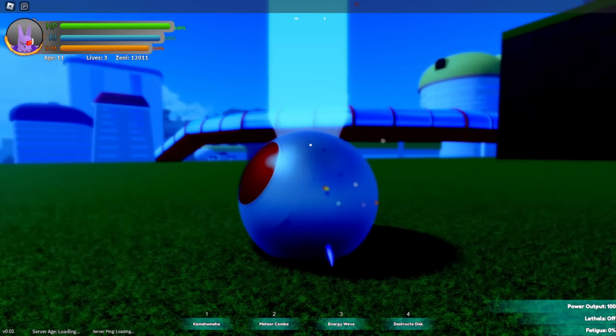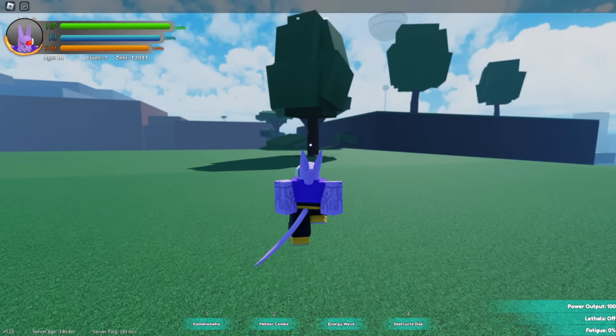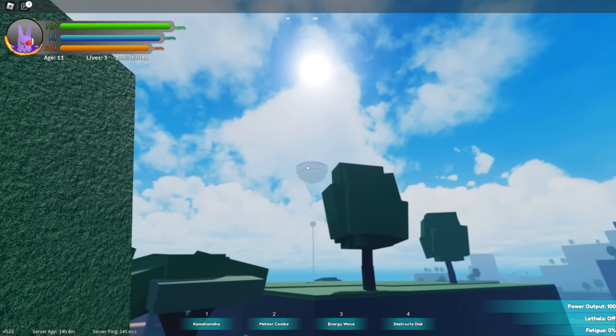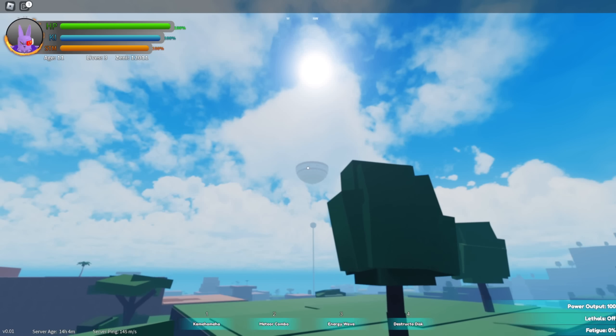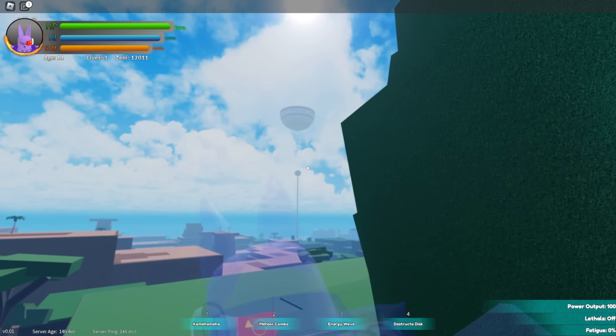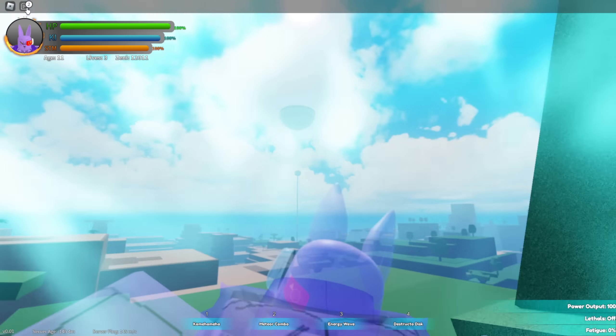An annoying problem I found was traveling and fighting with certain colored auras. The brighter auras make the character and everything in front of it non-visible. It's not a big problem outside of combat since you can just zoom in, and it was mainly an issue with neon-colored auras. When I rolled the purple aura it was more transparent, and even in combat everything was visible.